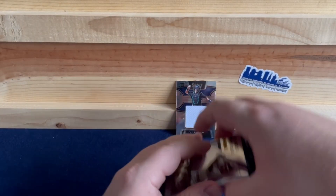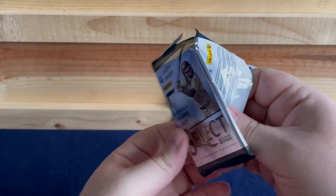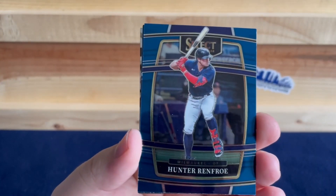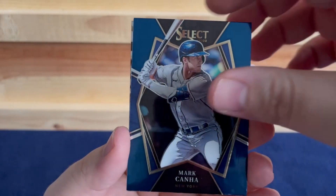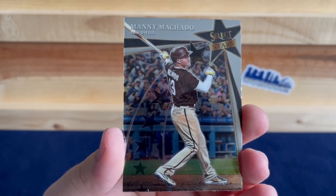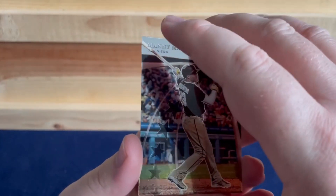And our final pack. Select really does have nice looking cards. Last pack we've got Hunter Renfro, Mark Hannah, Jonathan India, and a Manny Machado Select Stars.